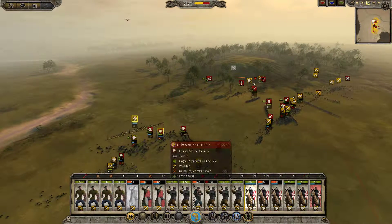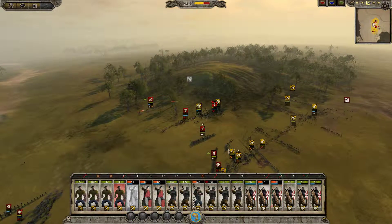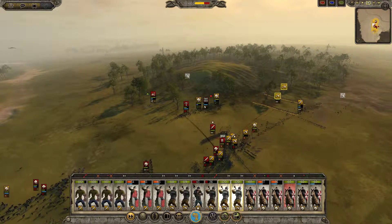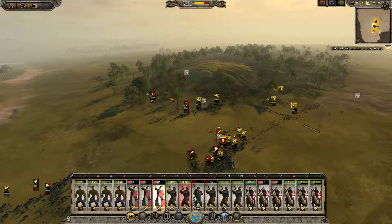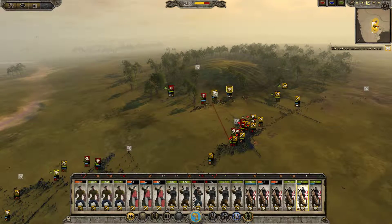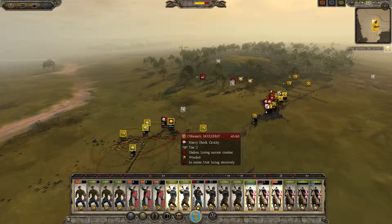Now he's just trying to pull out because he knows he can't fight that. He's just gonna have these two axe units run over there. I have these Nordic Horse Swords charging over there — I'm just ignoring it, although I probably should not ignore it honestly.